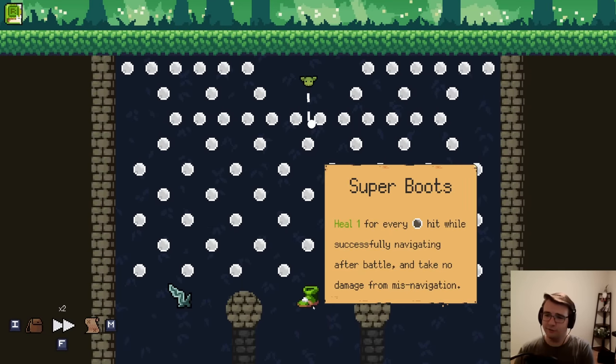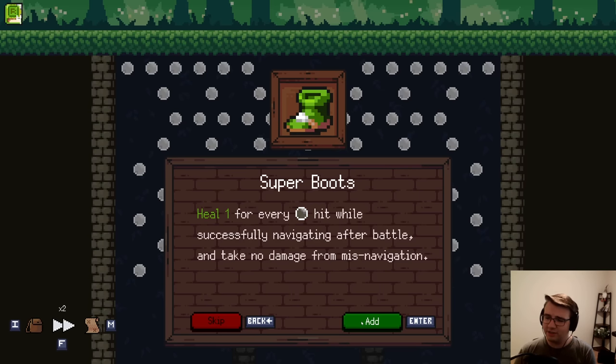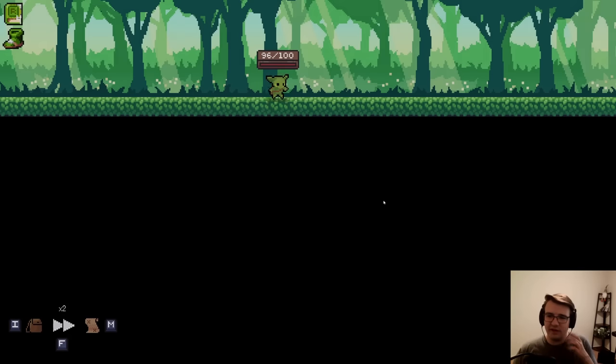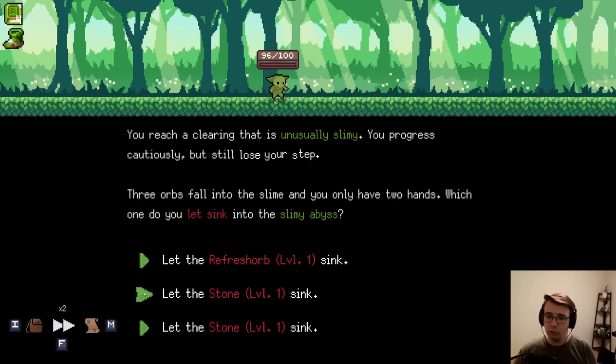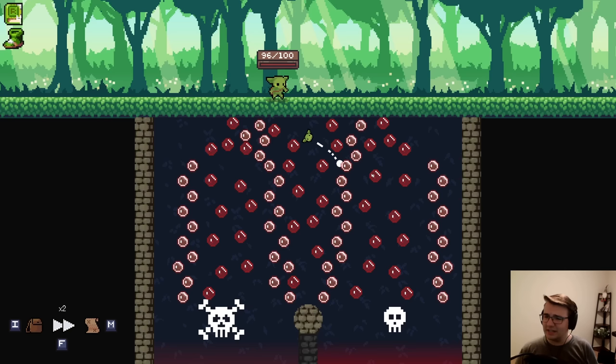I would kill for Super Boots, just for some consistent healing. Don't know what it takes to actually fall down the middle, but it's my attempt. If I went left and got the Must Circle, that's fine too. But I love Super Boots, and I'll just make my way towards the Elite fight on the left. Knowing that I can still get the Elite fight afterwards, I might as well go to the right.